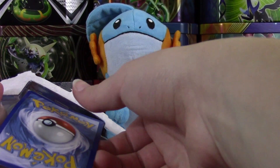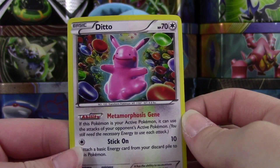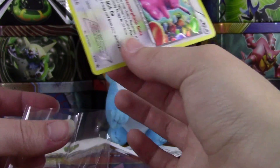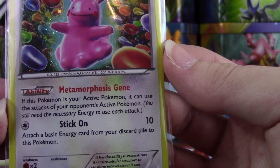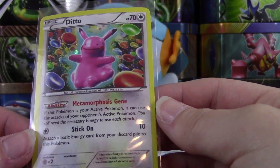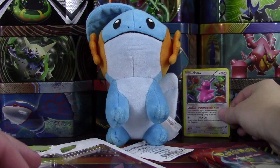Let's get out our promo. I absolutely love this promo — I mean, who wouldn't? Just look at it, it's so cute. It just pops off this card, I love it. I feel like this ability is actually kind of playable. It says if this Pokémon is your active Pokémon, it can use the attacks of your opponent's Pokémon. It only needs one energy, so it's kind of like Mew. It just has a lot less HP, but it's not an EX. Very cool. Love Ditto.